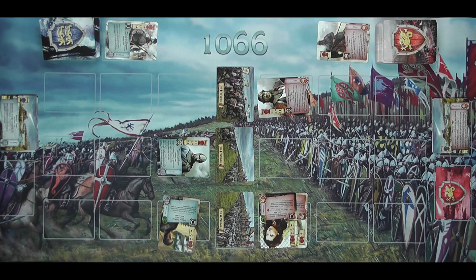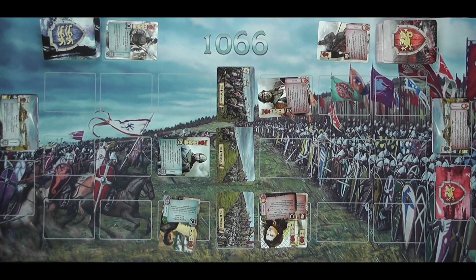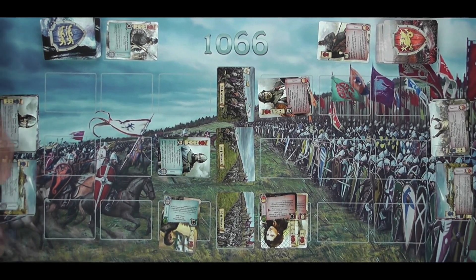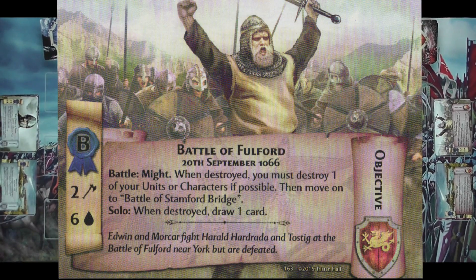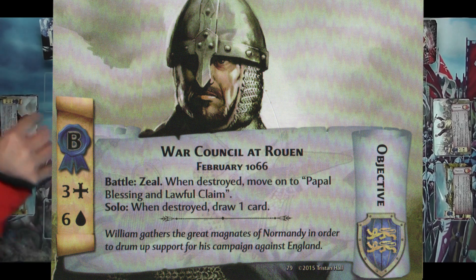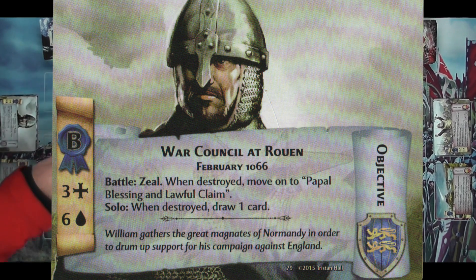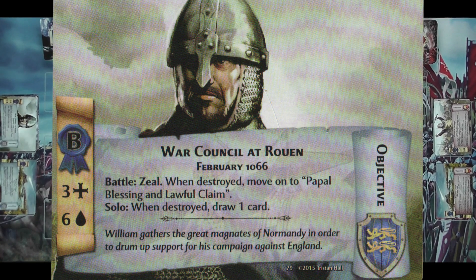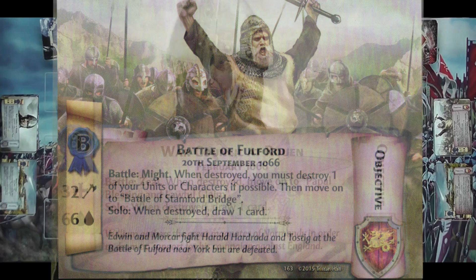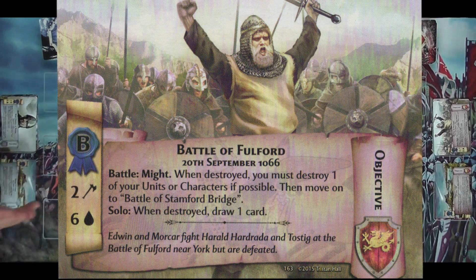I'm not going to do anything else, and I'm not going to do anything else either. So now we're into the objective phase. We both score Halley's Comet. My next one is the Battle of Fulford — a zeal battle with three zeal threshold and six health. At the moment I'm scoring four because I've got three here and one there, so I'd do two damage. Yours is a might battle and you'd do damage if you exceed two might.